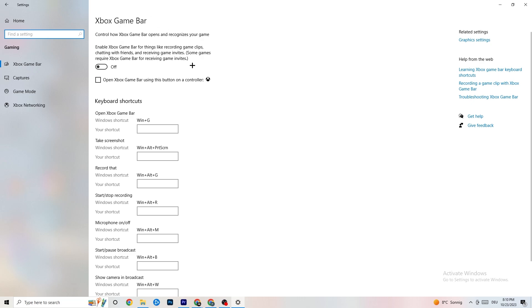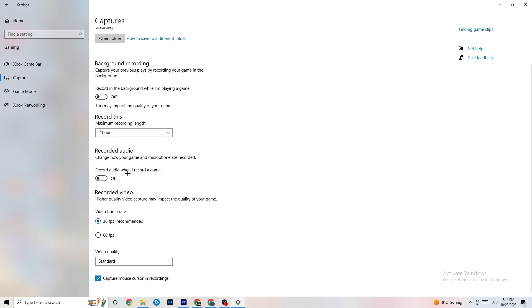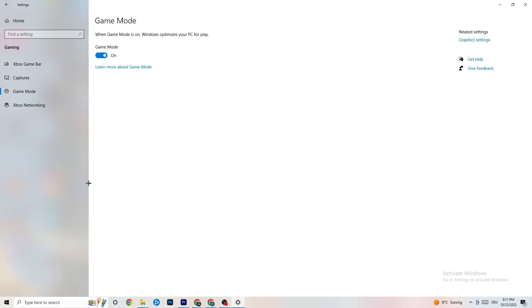In Gaming settings, find 'Xbox Game Bar' and turn it off — you don't need it and it hurts performance. Under 'Captures', turn everything off as well, since background recording can cause mid-game crashes, startup failures, or FPS stuttering. For 'Game Mode', try it both on and off — it works differently for different systems.